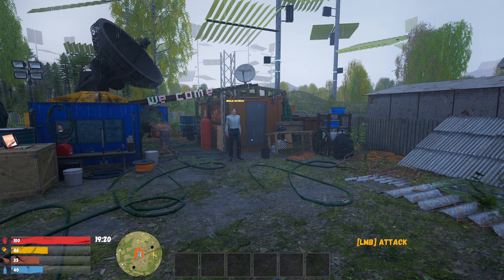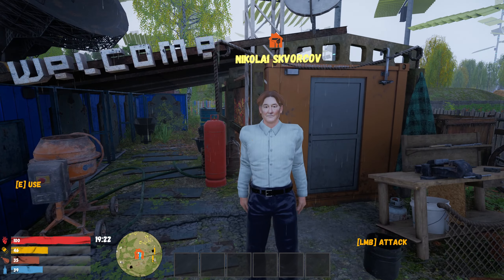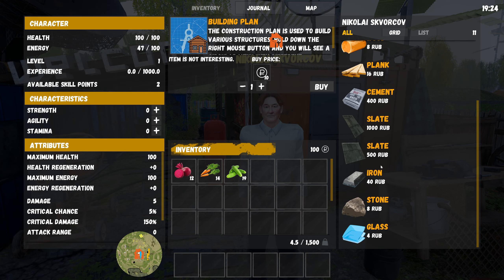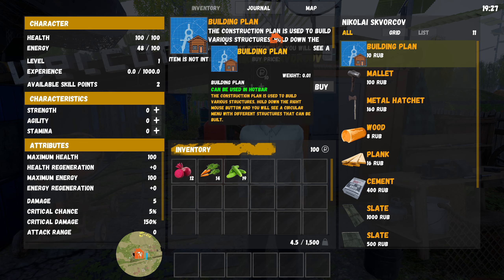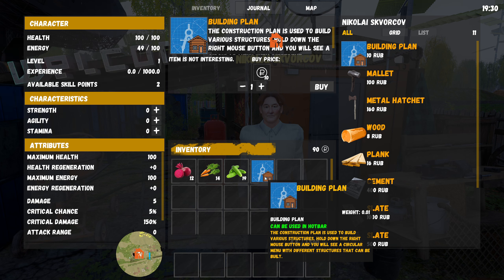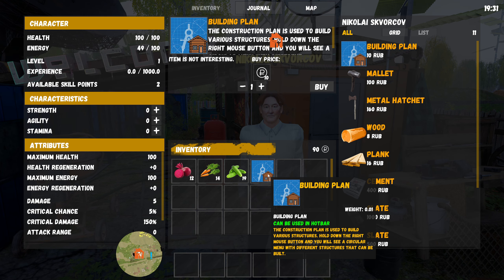I'll turn the volume up a bit. It's raining and that's annoying. I'm freaking hungry. He said something — I can buy iron, glass, stone, cement, planks. How much money do I have? Where's the building plan?